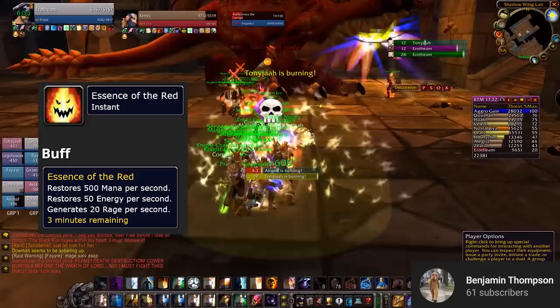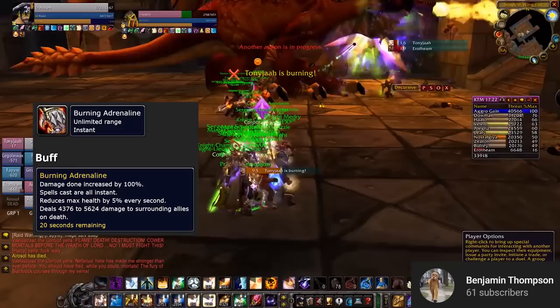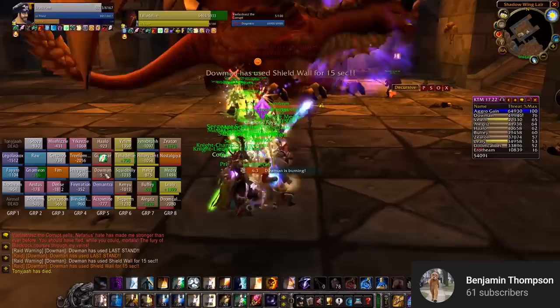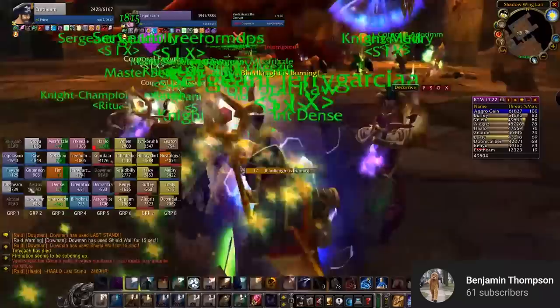Burning Adrenaline is very important to keep track of. Every 15 seconds, Veilstraz will cast this ability on a mana user. It increases all damage done by 100% and makes all spells instant cast, but it also drains 5% of the player's maximum HP every second until they die. Whoever has this placed on them must run out of the raid so that the AoE damage when they die — notably 4,000 to 6,000 fire damage — does not hit other raiders. Every 45 seconds, Veilstraz will cast this same ability on the highest threat target. That's when the off-tank has to come in and take over while the main tank runs away from the raid.